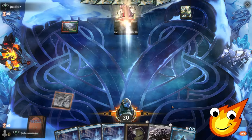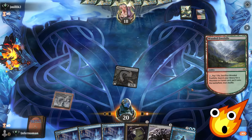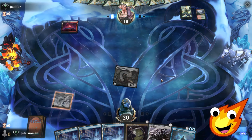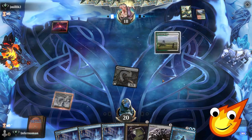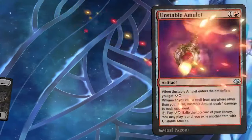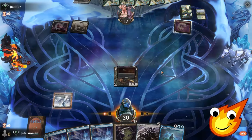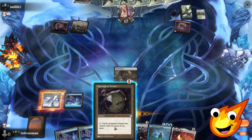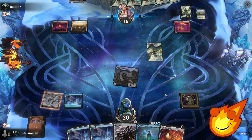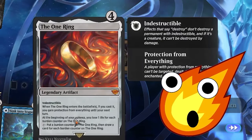Here we go — can our Blue Steel be the real deal? We have enough lands and a Nettlecyst to start. Dark Steel Citadel, Gingerbrute — let's swing, going down to 19 on our opponent. They crack Wooded Foothills — what are they playing? Racket's Theater, so they'll surveil. They crack that too. We get a plains and Unstable Amulet — looks like they're an energy deck running two energy. Interesting. We got the One Ring, that'll be helpful.